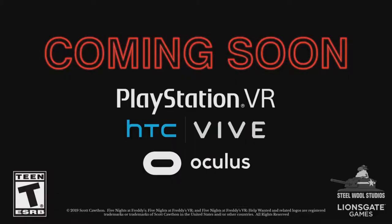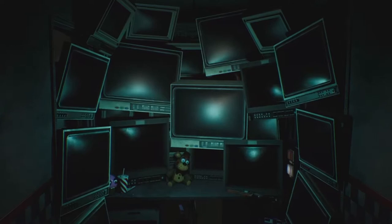The trailer and First Look was dropped on a PlayStation livestream. It begins with a zoom into a bunch of monitors that shows various parts of the game, mostly revealed in full later in the trailer, but you can also see Foxy in a section here.